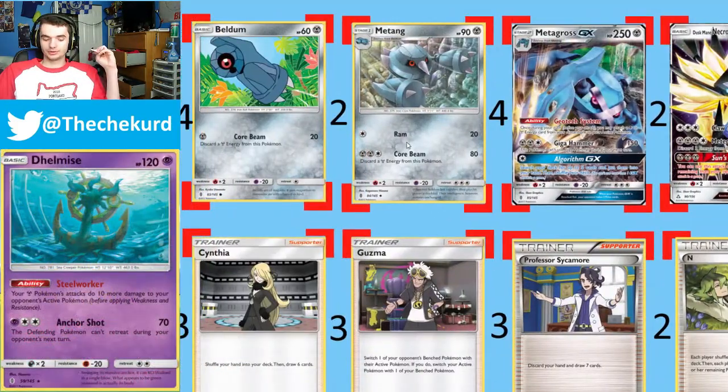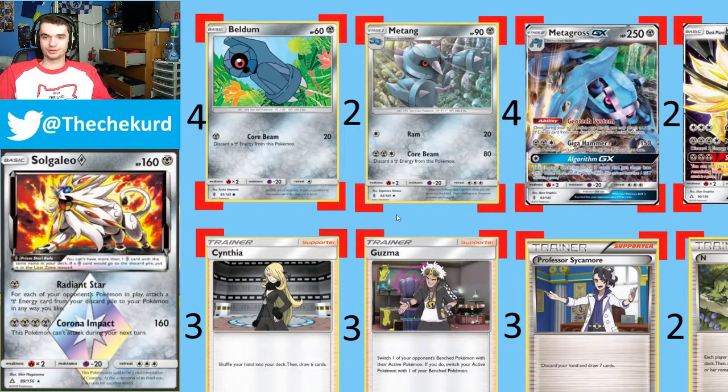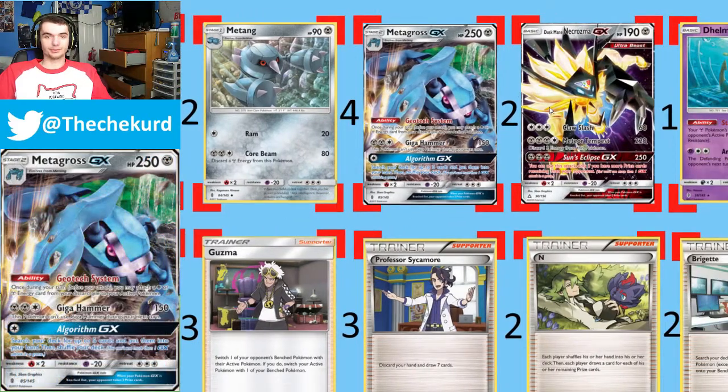I run a 4-2-4 line: 4 Beldum, 2 Metang, 4 Metagross, with 4 Rare Candies. So getting a Metagross out turn 2 is fairly consistent. It's usually turn 3 that you have at least 2 Metagross in play. I played an entire game and didn't even get 1 Metagross and still won, just because of the sheer power of Duskmane Necrozma.